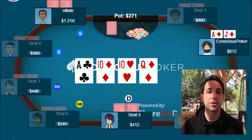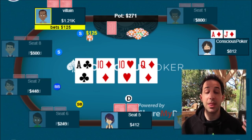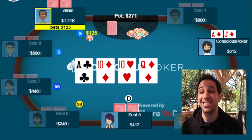The turn comes the queen of diamonds, which is a good card for us — it gives us a straight draw and a redraw to the nut flush. But things get complicated when the big blind bets out. He does bet small, betting 125 into 270.